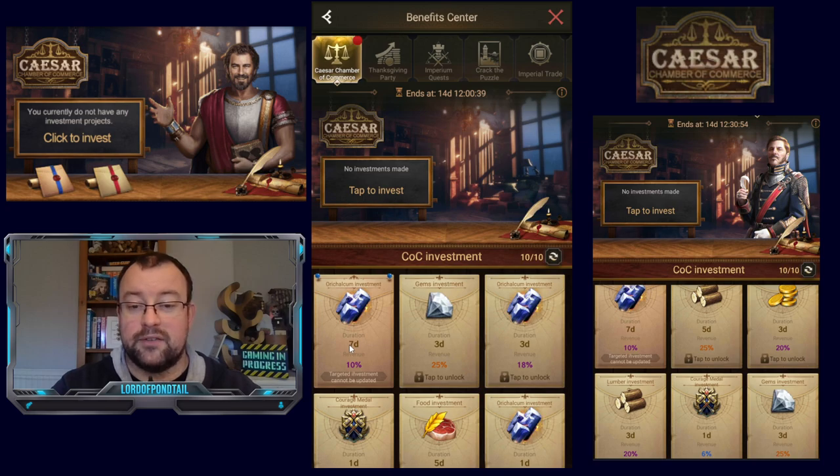Talking about the different options available in terms of the different items you can invest in: I've seen Oric Alcum, Gems, Courage Medals, Gold, Lumber, Iron, Food and Marble. Of course, most people won't bother investing in the basic resources — it's going to be either Gems, Courage Medals or Oric Alcum that everyone's going to want to invest in.